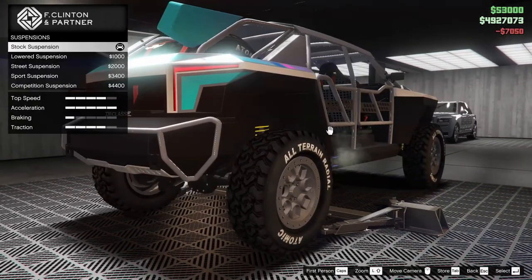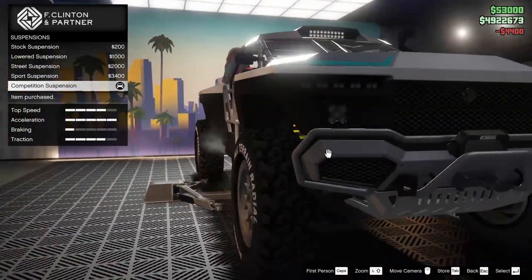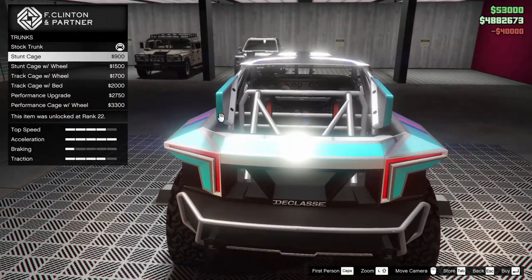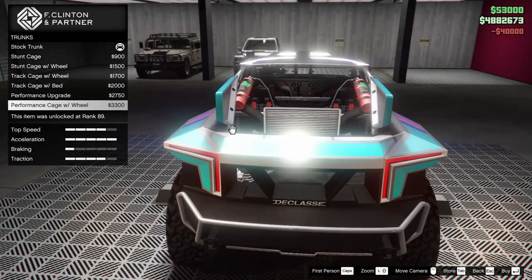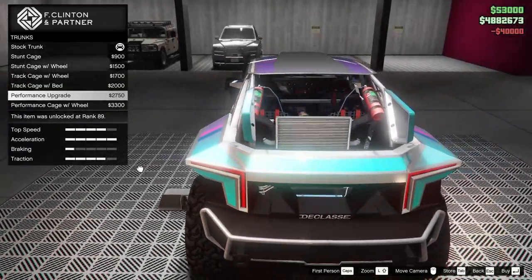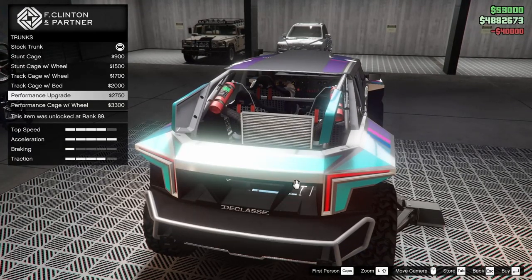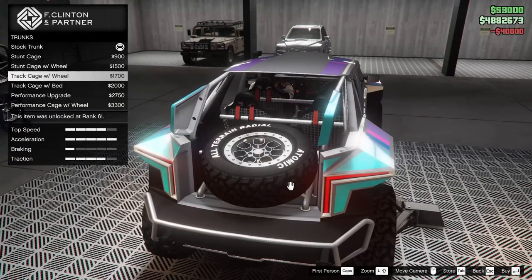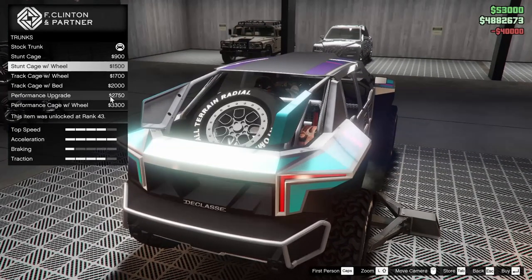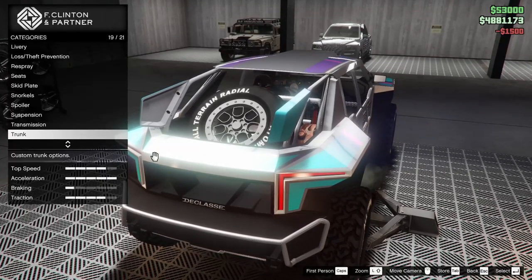For the suspension, I can lower this thing down. I think I will because the ground clearance is still pretty good and this should help with the on-road performance. Race transmission — we're going to go all the way up on that. For the trunk, we have a few different options: some spare tires, some performance upgrades which I'm assuming is NOS or nitrous oxide. I think I kind of like the stunt cage with the wheel — let's go for that one.